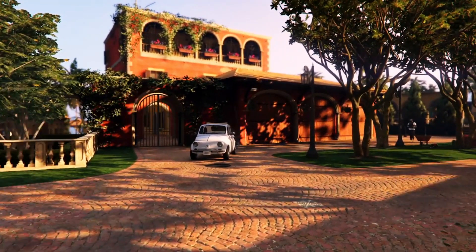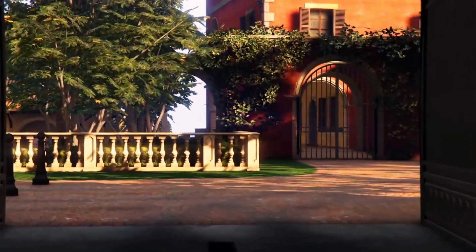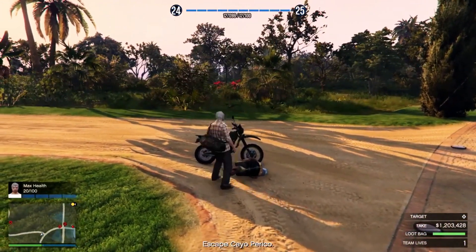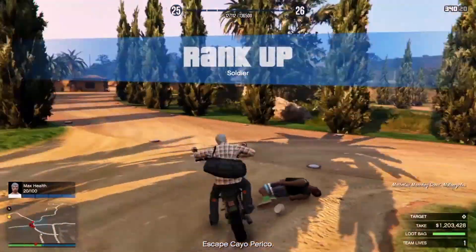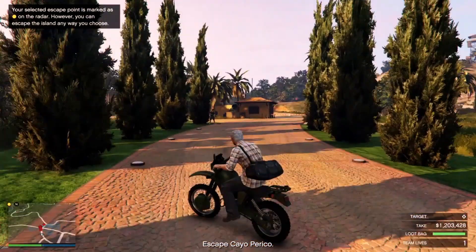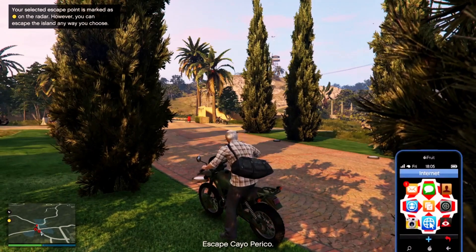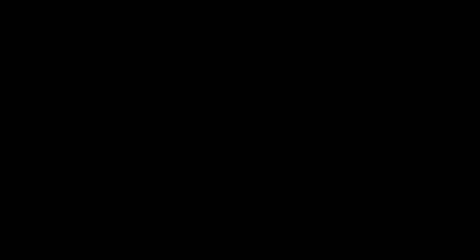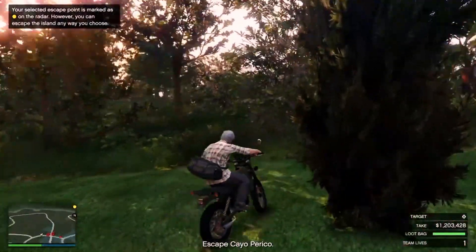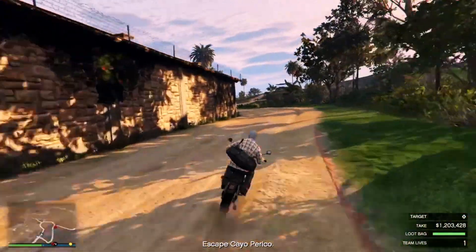Now get your secondary loot from the storages and leave the compound — well, not peacefully, I guess. Get this bike by shooting this guard. There are three more bikes available by the main entrance where three guards and one camera are guarding the area. Your duo or teammates can easily finish them and get the rest of the bikes, then race to the north side of the cliff behind the compound, jump in the ocean, and leave Cayo Perico Island.